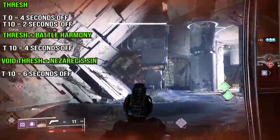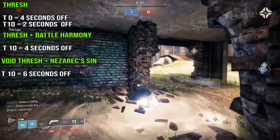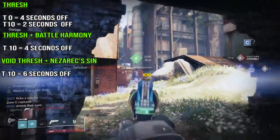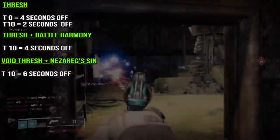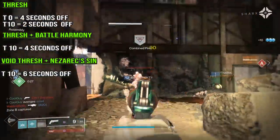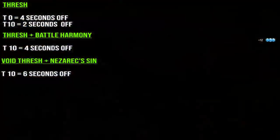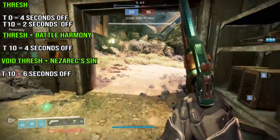I immediately went into a game on Middle Tree Chaos Reach. I had the challenge: can I get a super in less than a minute and a half? Because with Battle Harmony, I could get right in that 140-second area. Thresh Bottom Dollar, Nezarec's Sin on Chaos Reach — and I did it. I got a super Geomag top-off right at a minute 27, and I didn't do anything special at all. I think I got just 5 kills with that Thresh Bottom Dollar.